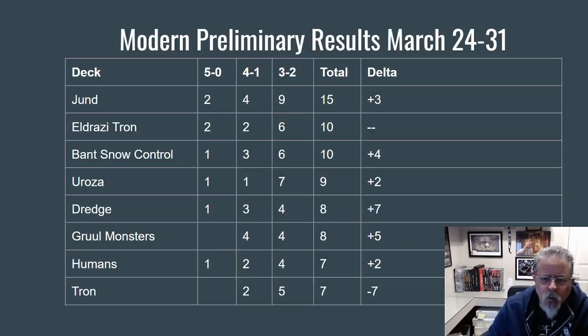Modern is very wide open right now. Jund was the number one deck this week — it has been making a slow climb as people are adopting and getting used to the Kroxa builds. One of these results was a Delirium-focused deck with Traverse and Grim Flayer, but most of these are the Kroxa — the traditional Jund build with Kroxa as the addition. Eldrazi Tron is still hanging around right up there in second, along with Bant Snow Control. Notably, Bant Snow Blade is not in the top listings; Bant Snow Control has definitely taken over as the more effective build in the current meta, a trend that's been interesting to watch develop over the last couple of weeks.